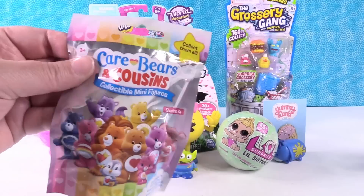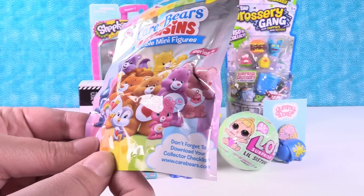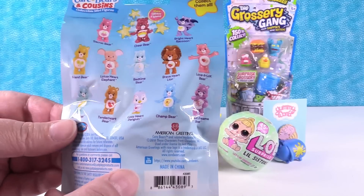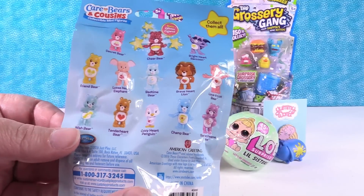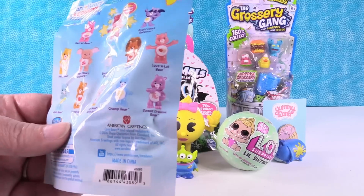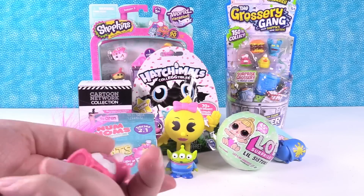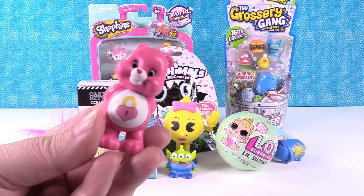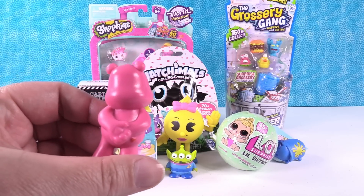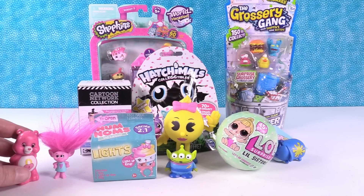Time to open the Care Bears — this is a series four package. You can get the rare glitter cheer bear. These are the ones where you can get the cousins too. Today I would like to get Sweet Dreams Bear and I want the raccoon — Bright Heart Raccoon. I almost got Sweet Dreams Bear. This is Secret Bear. I got a secret! I'm going to stand with Poppy because I got a secret.